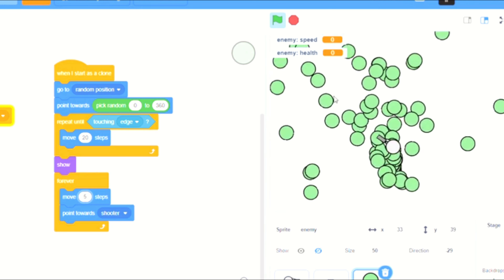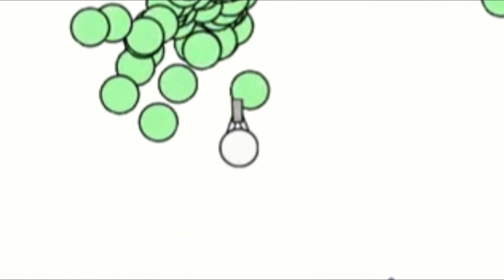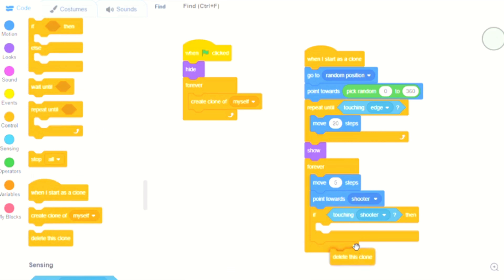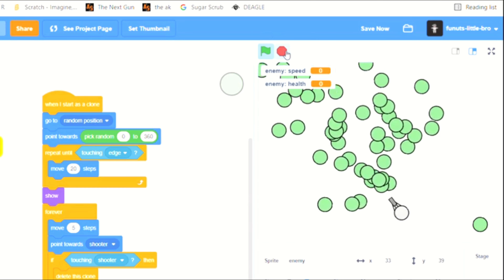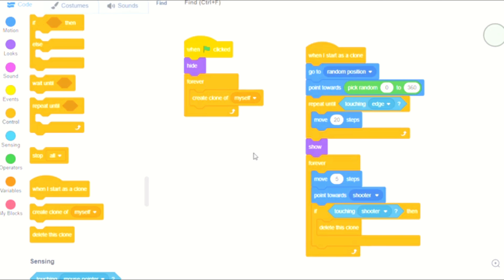This is a lot of zombies. We are going to say: if touching shooter, then delete this clone. So now every time a zombie touches the player it's going to delete that clone.